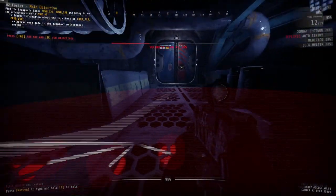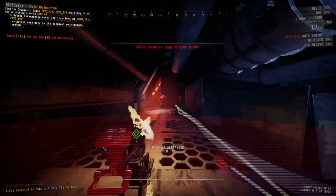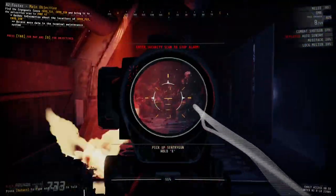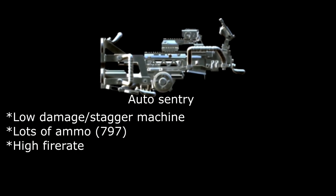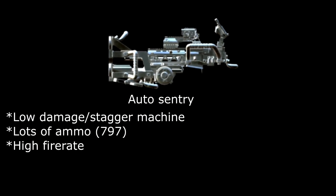What the auto sentry lacks in damage, it compensates with stagger. This sentry, just like the shotgun sentry, is better suited for choke points like small doors and a ball-head entrance to get the most value out of it. You don't really want this sentry facing enemies' backs, since its main purpose is to stagger rather than deal damage.